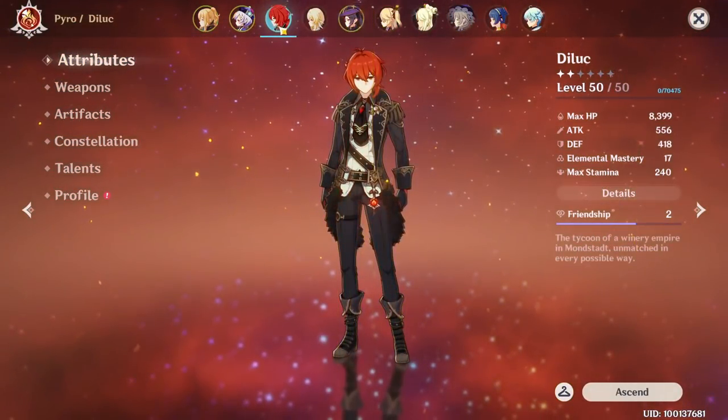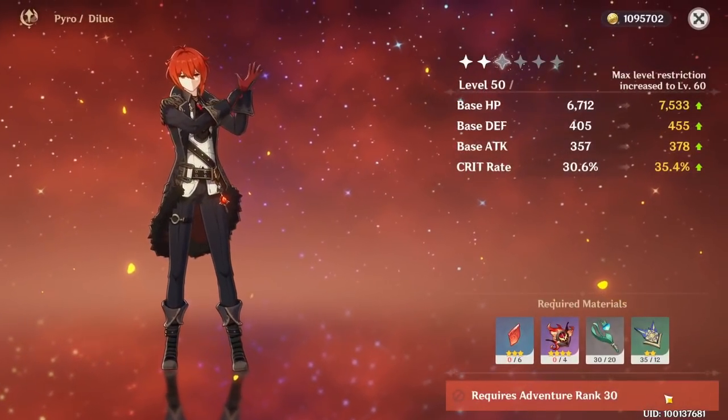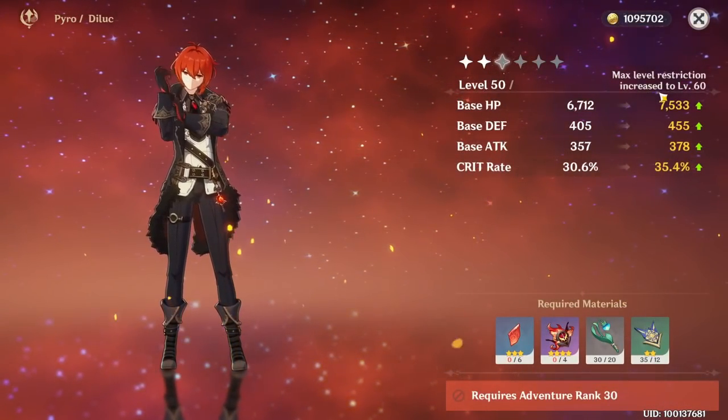When a character reaches certain levels, like level 20 or 40, you'll need to ascend them to increase their maximum level.